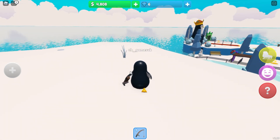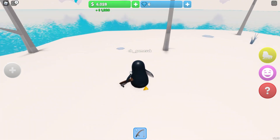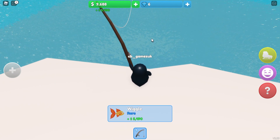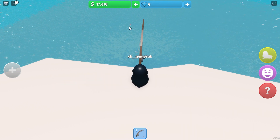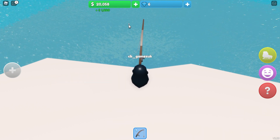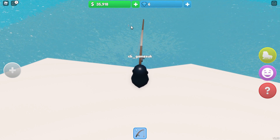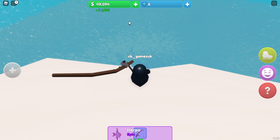I feel a bit ripped off, I have to say. It's $40,000 for the next island, so hopefully the benefit of this island is some good fishing spaces. That's a good fish - a very good fish! Whoa, $12,000 - that's a great fish! Maybe this is like the fishing spot. Rubbish island, good place to fish? Yes, very good place to fish!